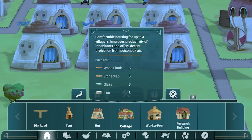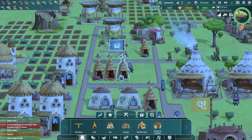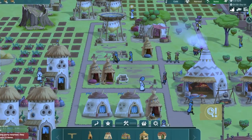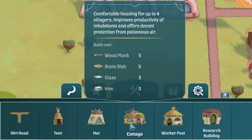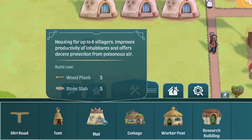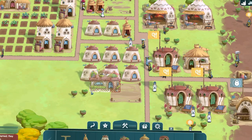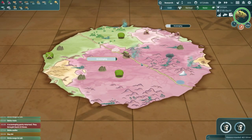If we build a cottage, we get a higher housing quality. Oh man, they need a lot of resources - five planks, five slabs, three glass, and three iron. As the old housing gets destroyed and once we've got the space, we'll shove a cottage in its place. I've got to be careful though - the cottage only holds four villagers but the hut holds six, so I'll need to build more cottages than we have huts. Until we find some more sand, I can't do that.